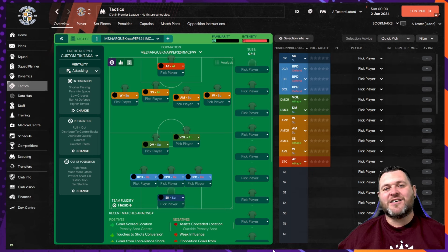Today's tactic is the Argus Nap Pep 3-2-4-1, and as you can see it's set up to cause a bit of chaos. With only three at the back and five in the final third of the pitch, you're either going to score a load of goals or concede a load of goals. I've got a feeling it's going to cause chaos everywhere, but let's break this tactic down.